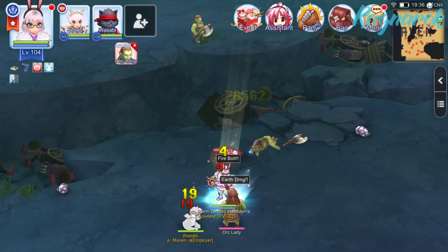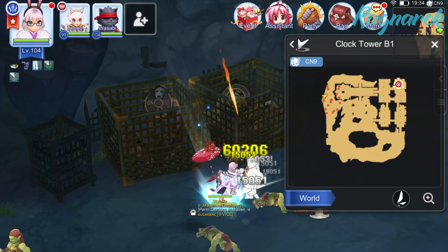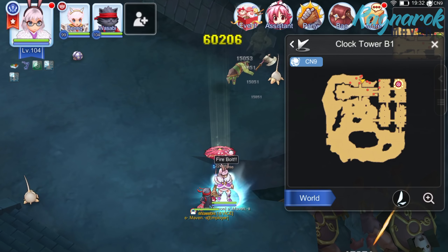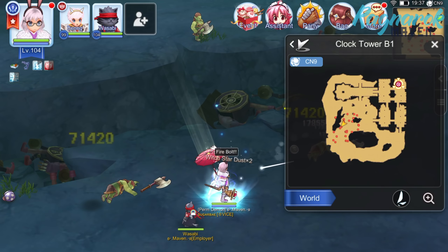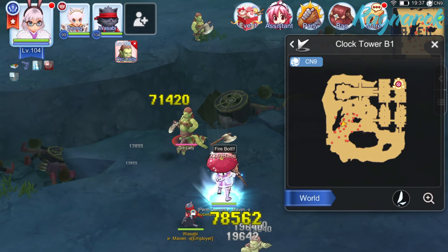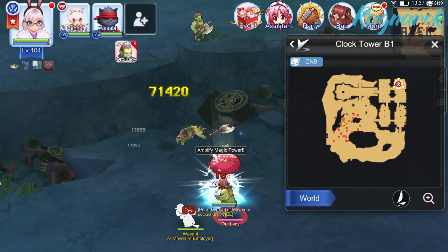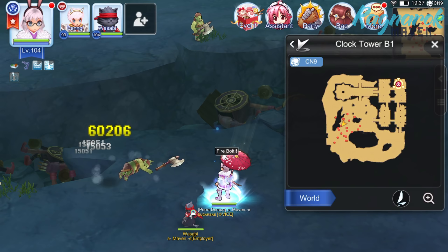With this build, you can now rapidly kill off Orc Ladies. Some of the best spots are at the Southeast Area, Northwest Area, and the North portion of the map. However, these spots are often crowded. My personal favorite when these spots are taken is the one in the middle of the map. You would have to stay alert there, and it has a decent respawn time — not as fast as the hotspots, but more often than not, nobody else will try to take it. I personally prefer having a decent spot to myself than a hotspot with other people competing for it.